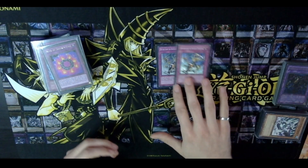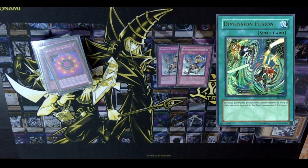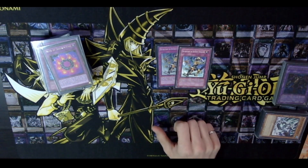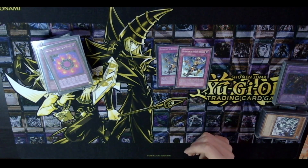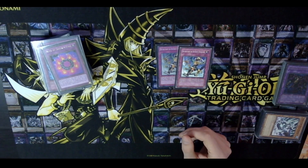The last two cards are two copies of Return from the Different Dimension. The reason we're playing this over Dimension Fusion is I don't want to summon cards to my opponent's field — only to my field. Especially if you want to push for the OTK. Being a trap, you can also save yourself from losing by putting up a bunch of walls, and your opponent won't want to attack into your Sangan that you just brought back from banished.